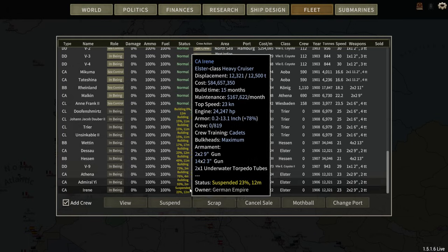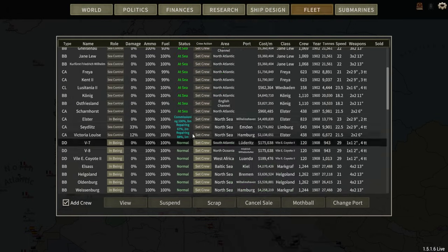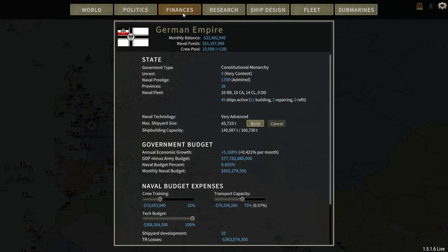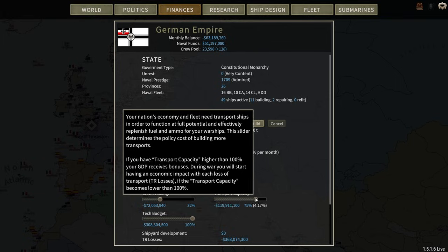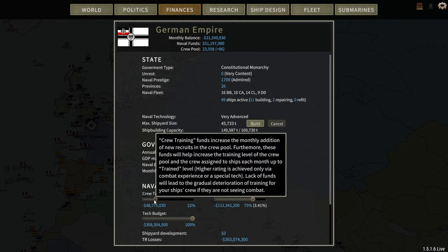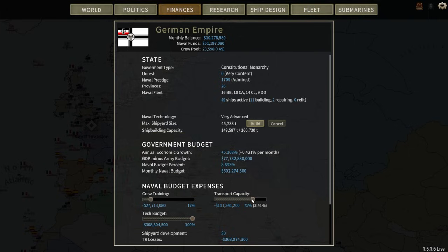We have 11,000 tons to play with still, but this one's over 12, so we'll have to wait. We do have some commissioning going on — three new heavy cruisers either being repaired or commissioned. Everything else is looking pretty good, though we have a slightly negative financial note at minus 22 million. Our transport capacity is down really far, so we're going to have to beef that up and drop crew training some more while we work on our naval balance.